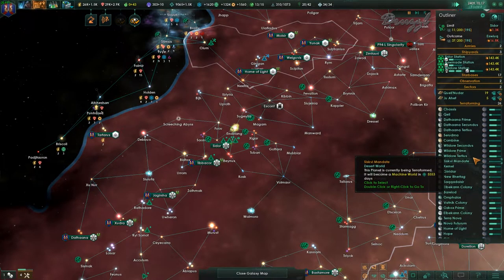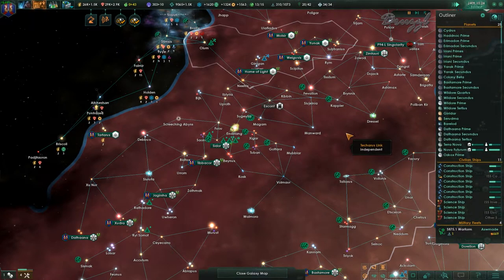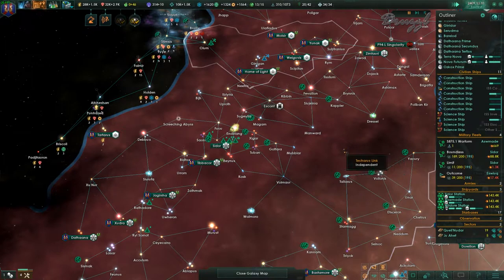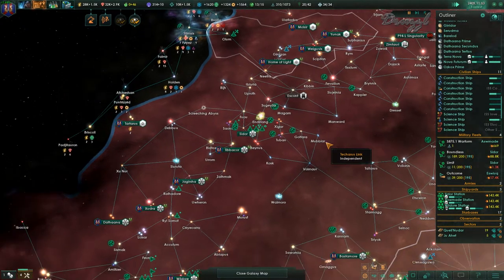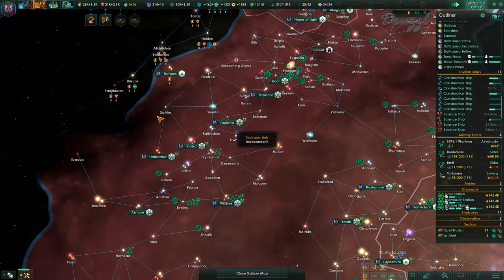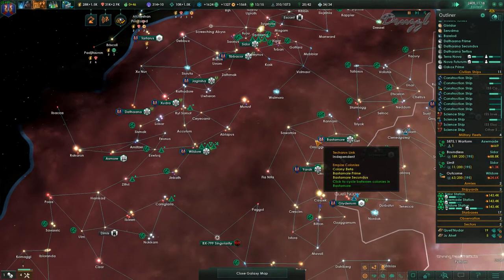I don't have any sections for megastructure construction or anything like that — oh man, that would be nice to have. Hey Paradox, it would be nice to have something like 'you're constructing these megastructures in this area and you have these ones available to you.' That would be very nice to have.